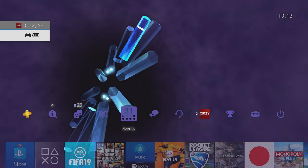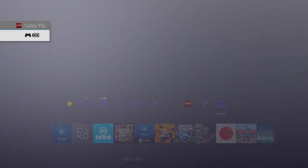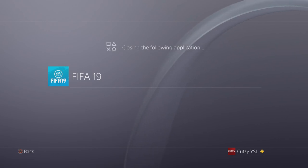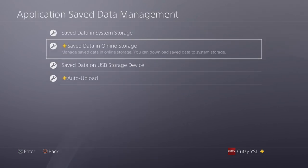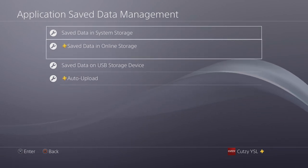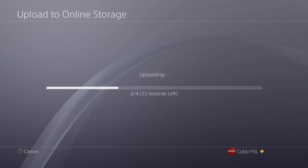Then what you want to do is head over into settings and then down here we have application save data management. Following, the application will close - that's absolutely fine. Over here is where you can back up all your saves. You can save it up to PlayStation Plus if you have a membership, you can save it onto a USB flash drive, pretty sure a hard drive works as well. Back up your career saves - this is super important, I'm not responsible for you deleting your career.